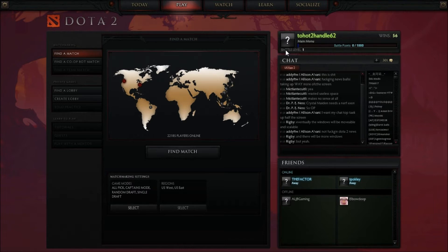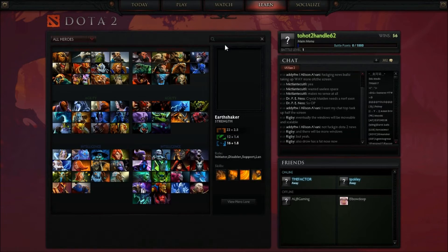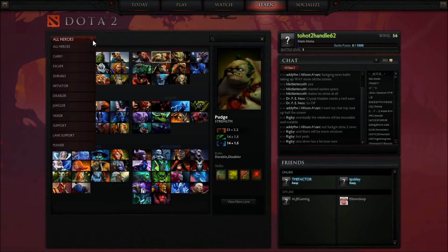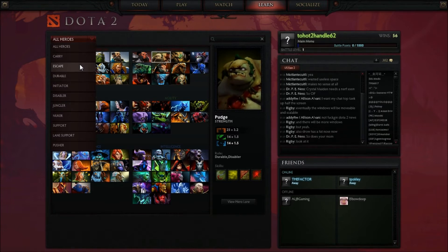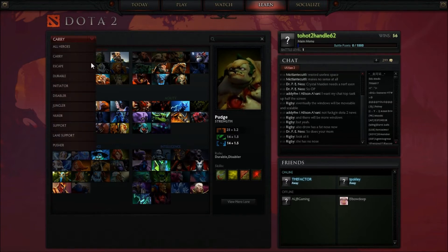I knew they were adding the character and I knew they changed the character selection screen, but I didn't know about this. You can sort the heroes now by what type they are — so if you want a carry, it shows all the carries, which is awesome. That's definitely something they needed. Great improvement there.